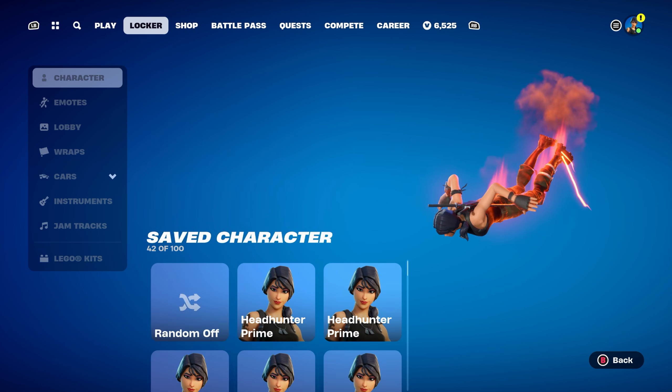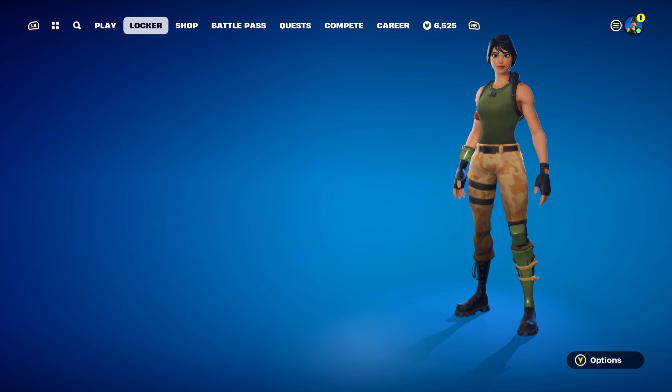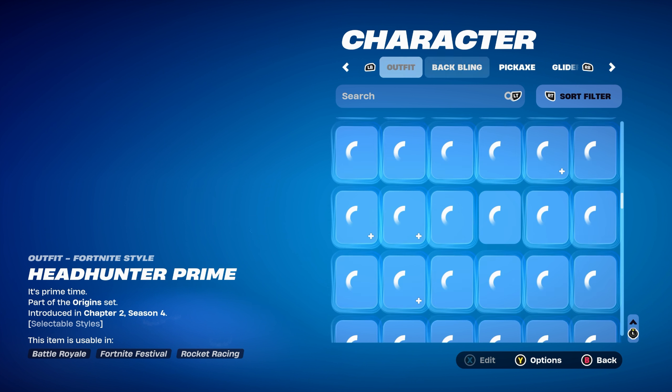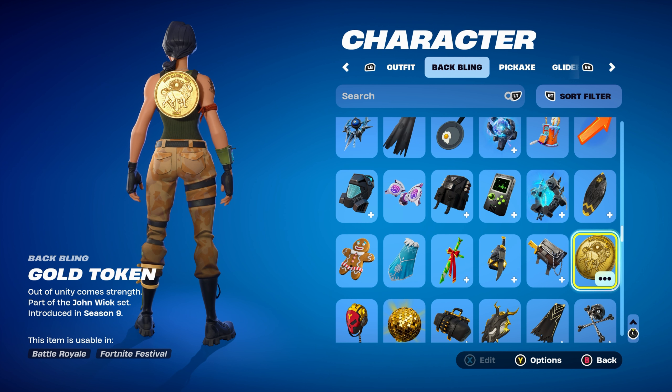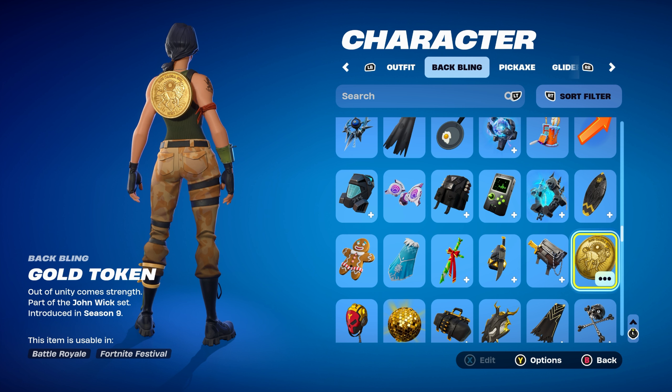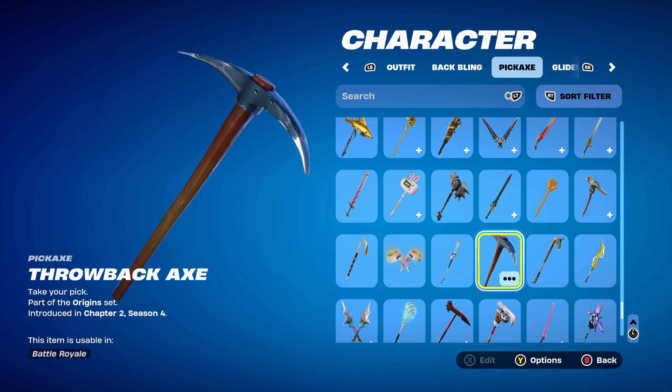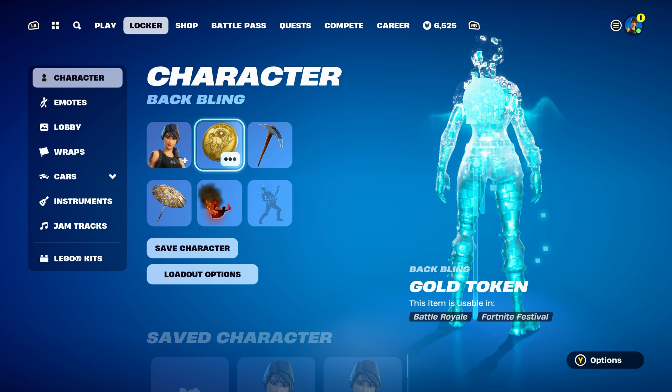Let's move on to combo number six, which is the first combo for the second style — the camo. Basically, this is how the skin looked default-wise in Chapter 1, which I already like a lot because you have two edit styles. The back bling is the Gold Token, part of the John Wick set, introduced in Chapter 1 Season 9 — you get this back bling by completing challenges in the John Wick Bounties LTM. The pickaxe is the Throwback Axe, part of the Origins set, introduced in Chapter 2 Season 4. This is the default pickaxe from Chapter 1 — you could claim it for free in Chapter 2 Season 4. It's pretty much the default pickaxe and it goes very nicely with this skin, especially since this style was the default skin from Chapter 1.